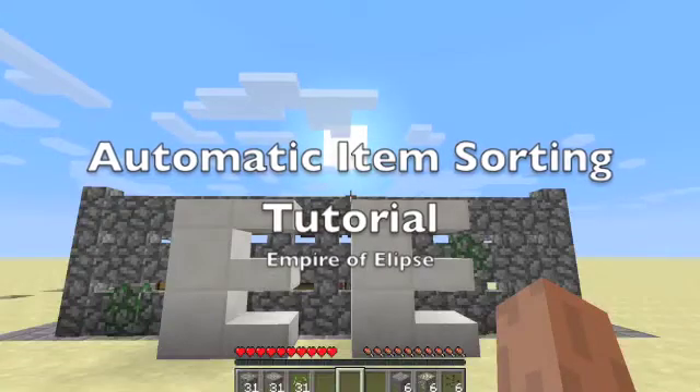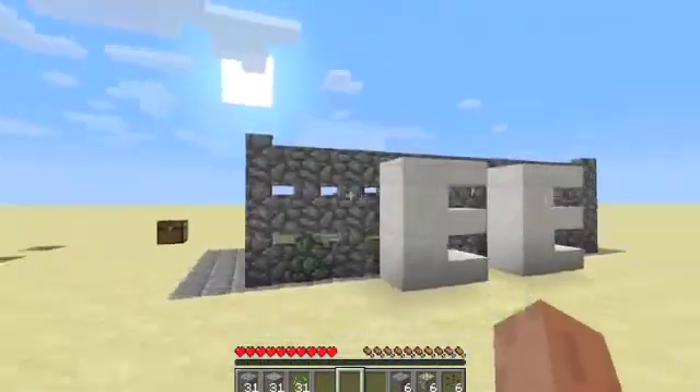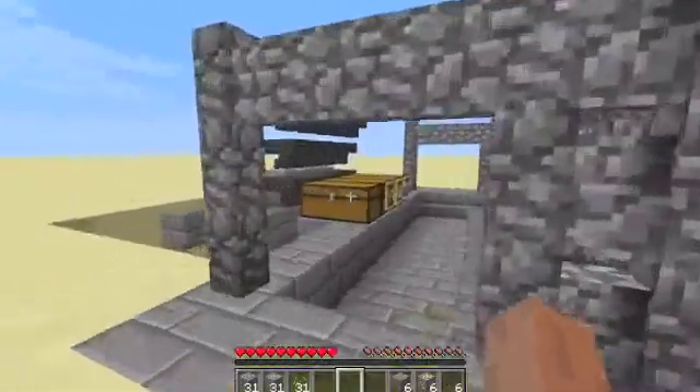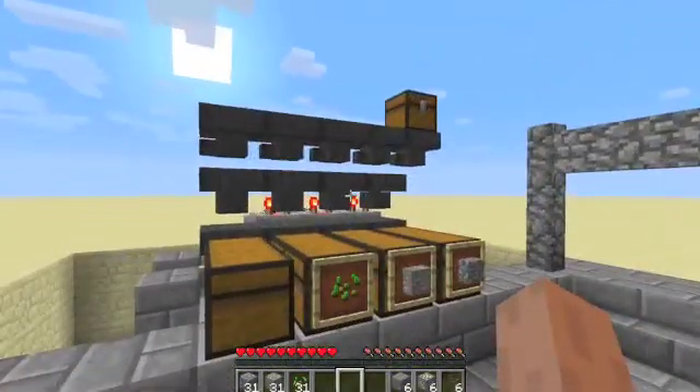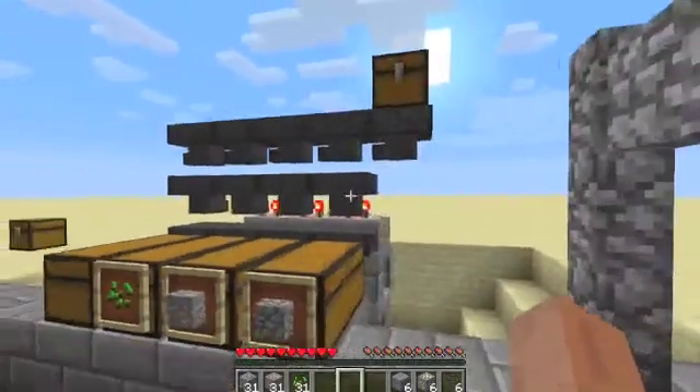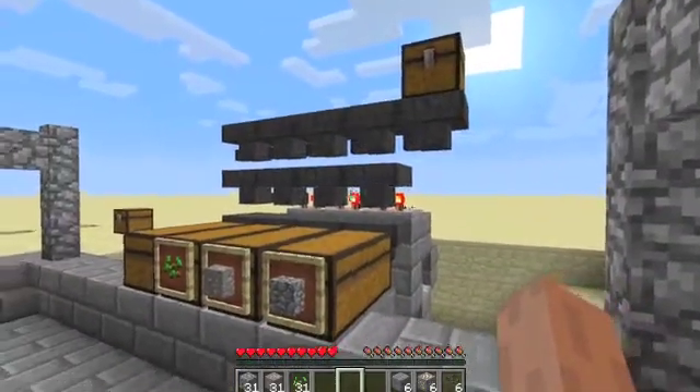Hi friends, my name is Ellipse and welcome to an Empire of Ellipse tutorial. Today I'll be demonstrating the item sorting system using hoppers, comparators and redstone. This is the system I use in my single player world for survival Minecraft.